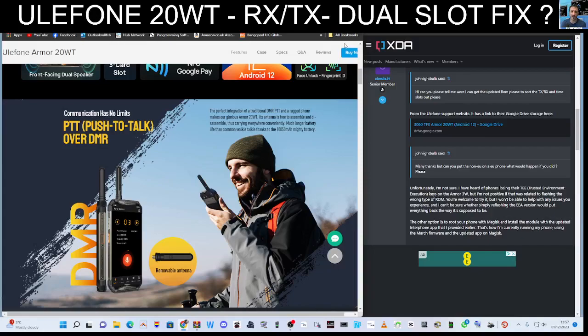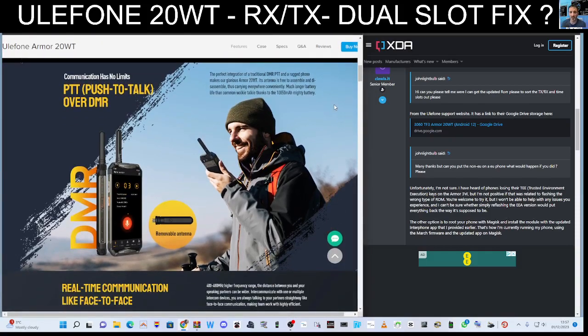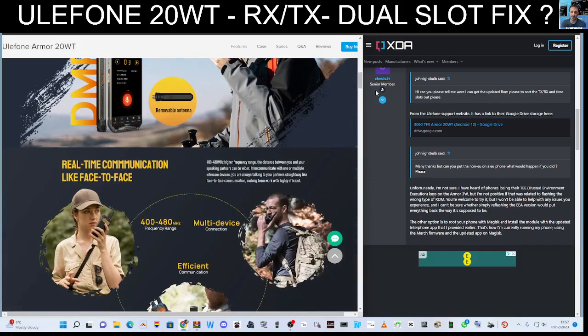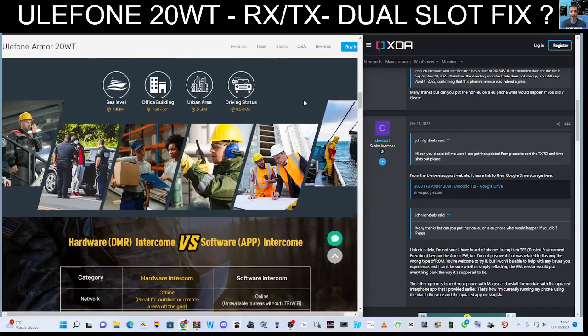Welcome to my channel. This is the Oolophone 20 WT — the WT stands for walkie-talkie. Overall it's a nice solid device, works well, runs quite a new version of Android, and DMR does work.